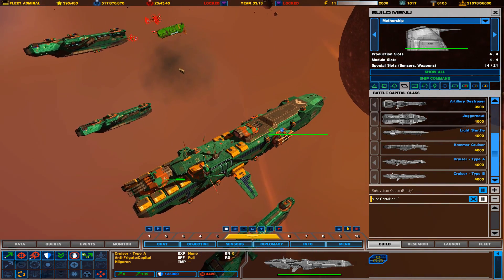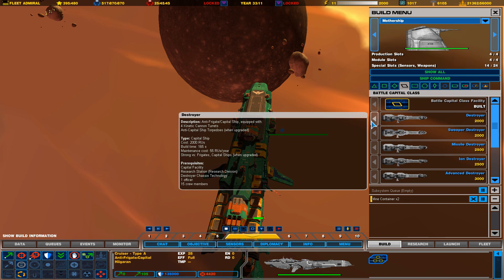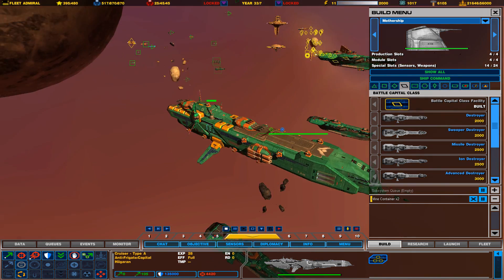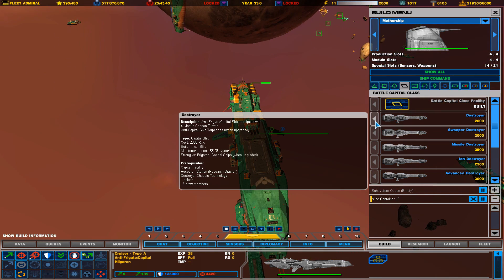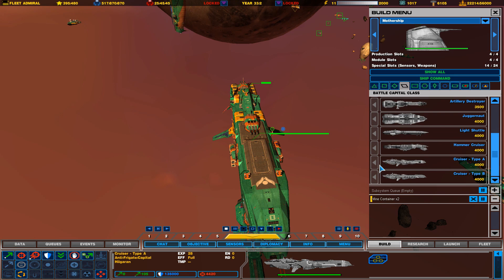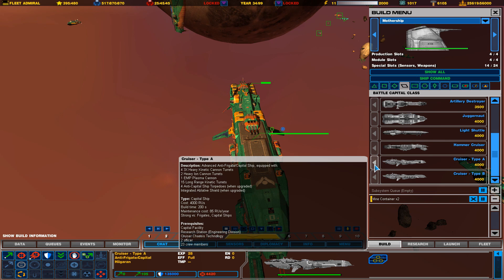I usually like to have a few of these in my fleet. One thing to note is the further down you go in ship classes, the more units these ships cost. A destroyer and sweeper cost one officer and 15 crew members — since these are destroyer class vessels, you actually need an officer to guide them, which goes into the red pool. Cruisers require two officers each because they're very deadly.